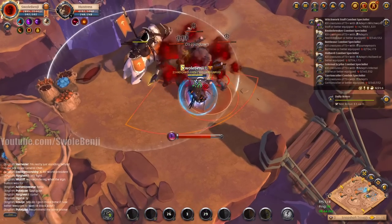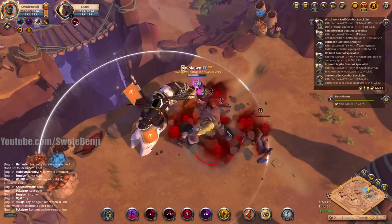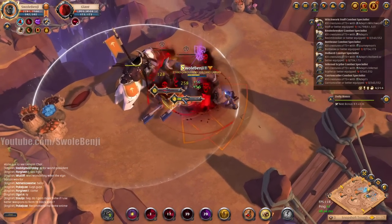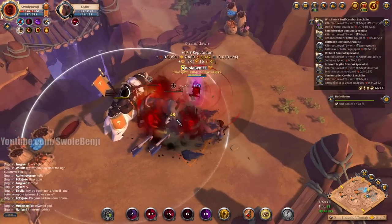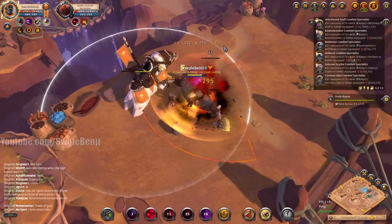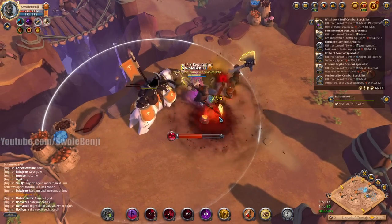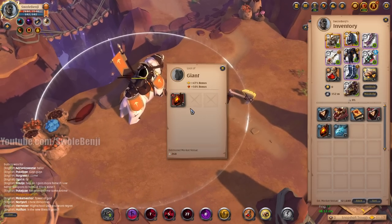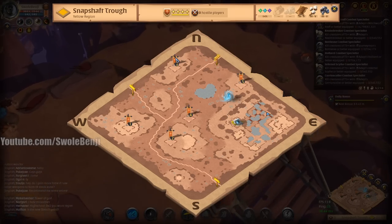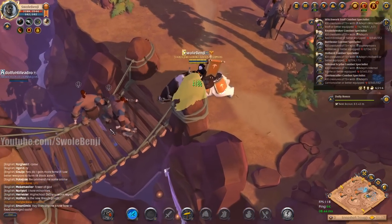Now we're gonna shield everything. We're still getting our butt kicked a little bit, but this build is just too good — the enemies can't survive it. I could be even tankier: if I'm not using a crypt candle I could use a face breaker, the avalonian aegis shield, or even a regular shield. There are so many options. I'm using the crypt candle because it makes clearing mobs so much faster.